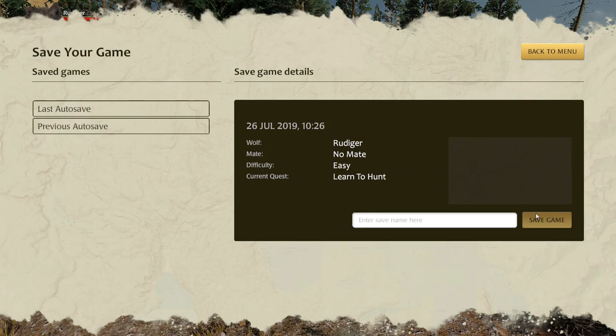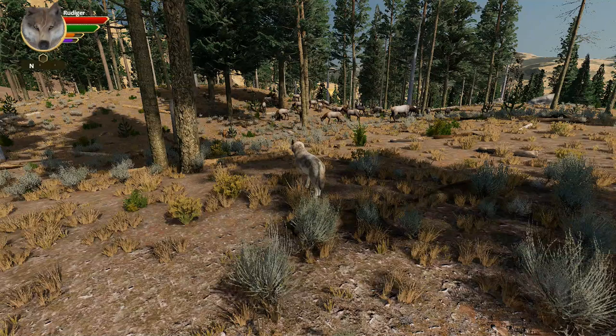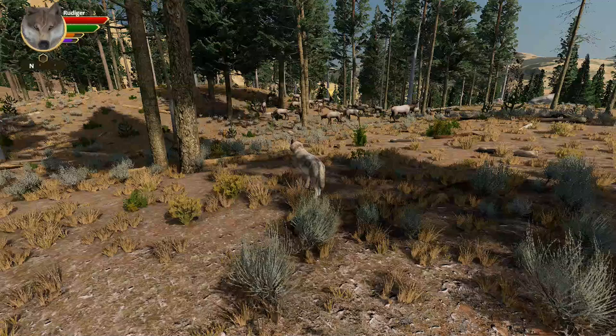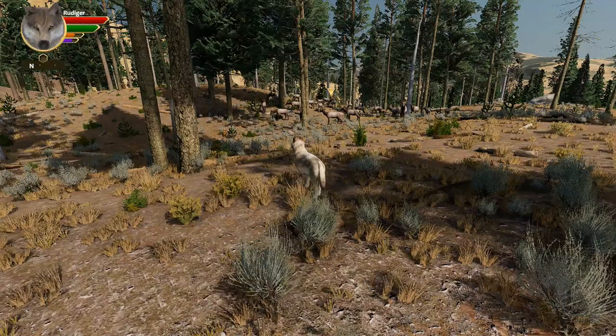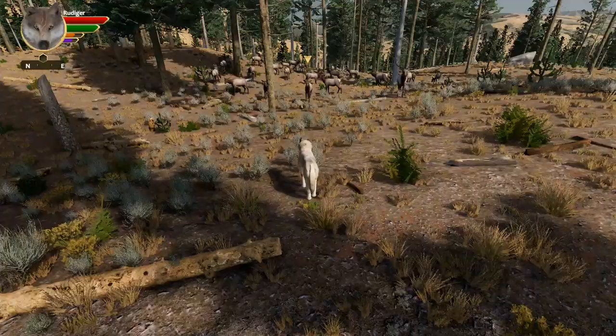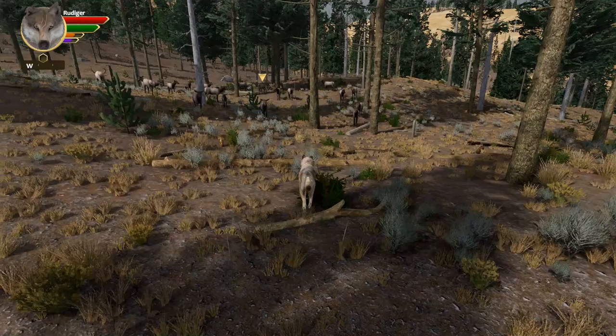I am currently playing on easy - I'm not going to lie. I've tried this a couple of times on medium difficulty and it keeps going really badly. I think at the moment I'm not quite clicking with the hunting system. I've managed to take down one elk before but never two, and I lost so much health I couldn't go back for the second. So I'm hoping I can nail the hunting system first, and then ramp up the difficulty.